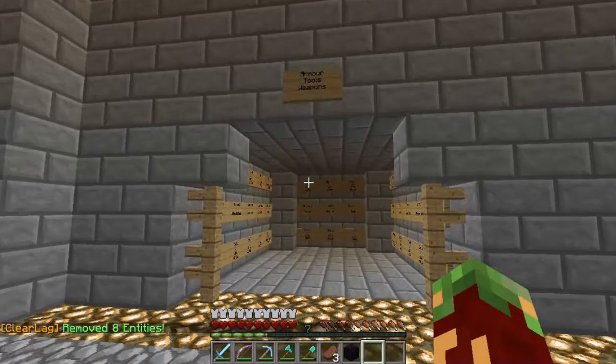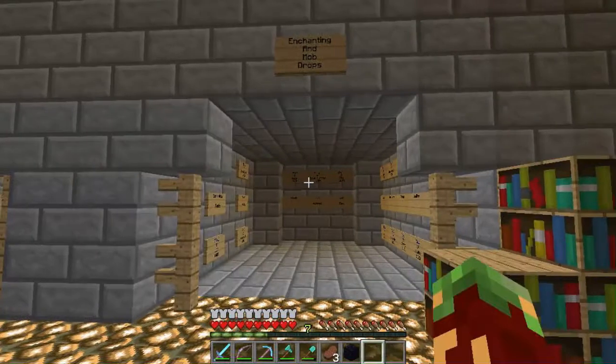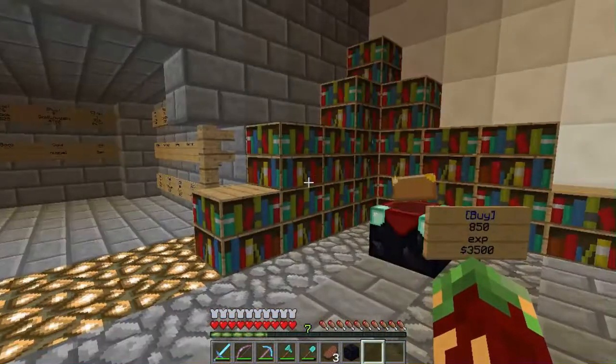There is armor, tools, and weapons to sell and buy, materials to sell and buy, enchanting and mob drops to sell and buy.